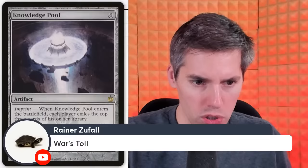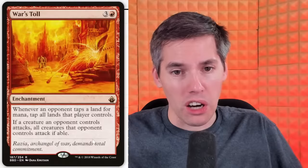Rainer with Zufal's War's Toll — red, 3-generic enchantment. Whenever an opponent taps a land for mana, tap all lands that player controls. This really works with cards that damage you for tapping your lands. And if a creature an opponent controls attacks, all creatures that opponent controls must attack if able. Phyrexian Obliterator stops people from wanting to attack you — whenever you deal damage to it, the source's controller sacrifices that many permanents. It's almost like a Propaganda — with Phyrexian Obliterator you pay with your permanents.